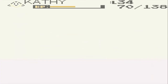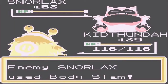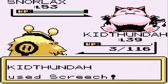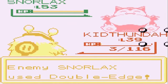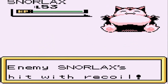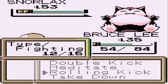He's coming out with Snorlax at level 53 - this will be tough. We're gonna put Screech on this guy to hurt it badly. Body slam is coming - Kid Thunder is going to be the sacrificial lamb. Two Screeches to hurt him. Here comes Double Edge which has recoil - Kid Thunder did his job. Back to Bruce Lee for the Rolling Kick.